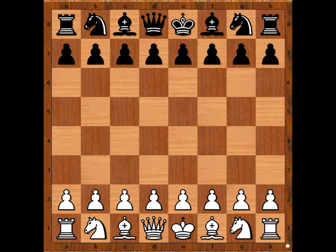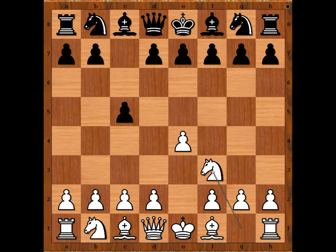Paul Keres had white pieces and he started with e4. Storm Herseth played c5, the Sicilian defense. Knight to f3, d6. d4 is the most played move, but Paul Keres played b4, the wing gambit.